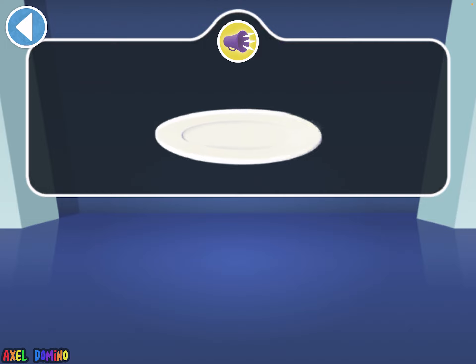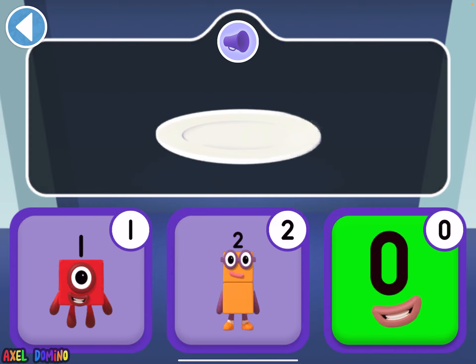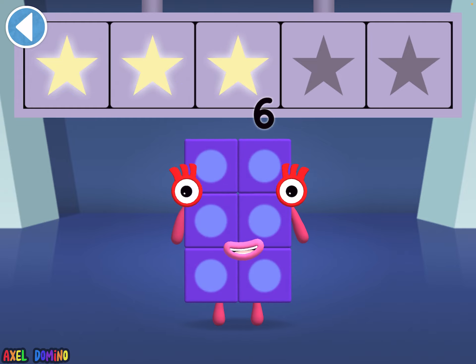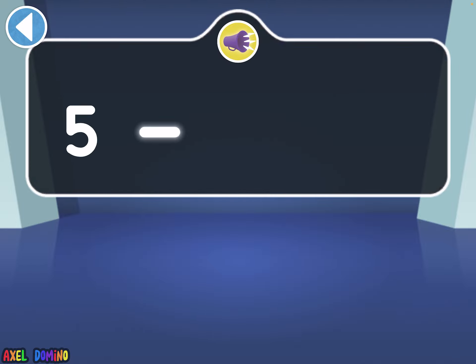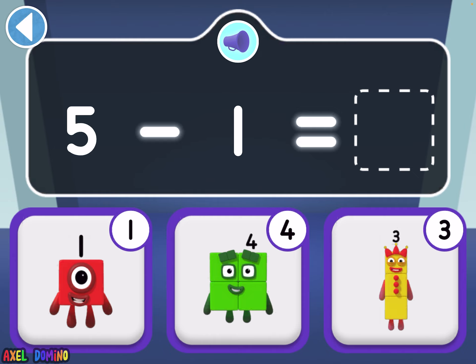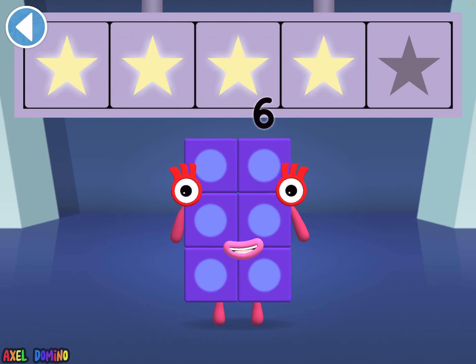You want two super shiny stars — that is basically the right answer anyways. If the number blocks eat all the cakes, how many are left? The answer is two — have another go. Why do I have to click on the right answers? You want three super shiny stars. Which number block is one less than five? The answer is three — have another go. Try again. Hooray! You won four super shiny stars.